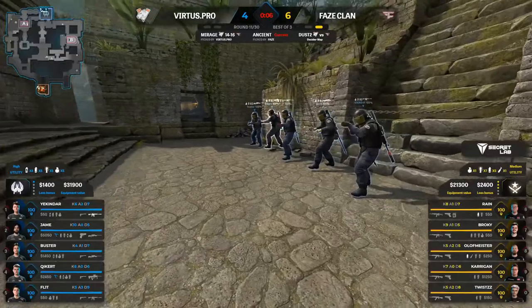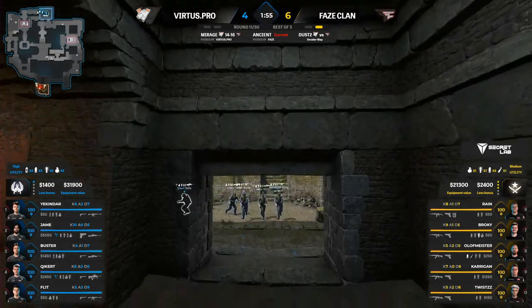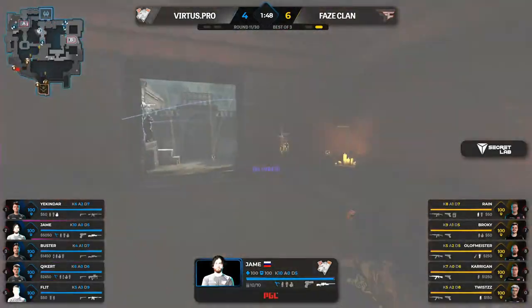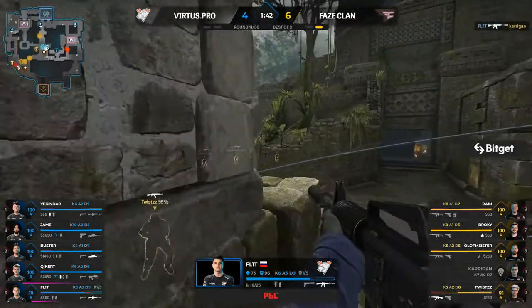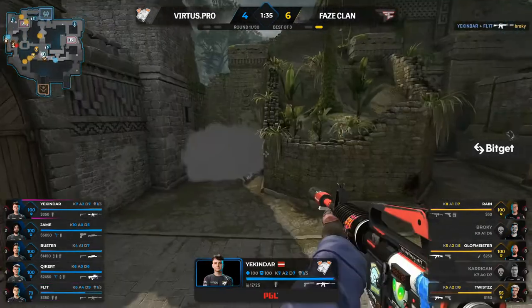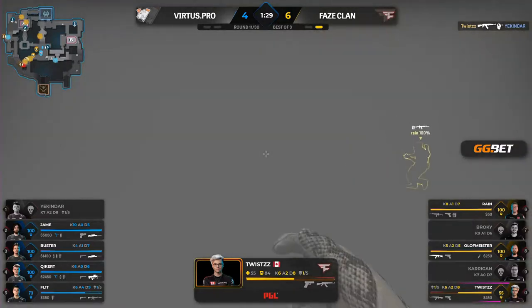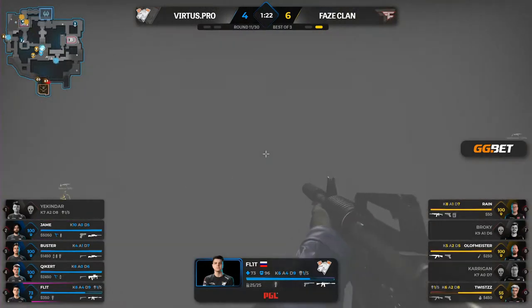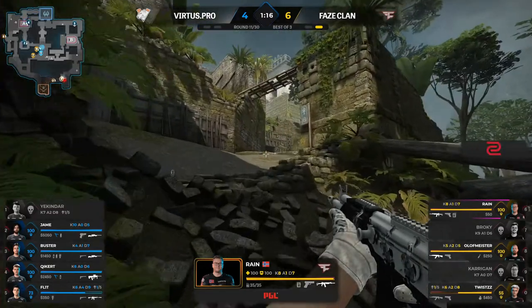Flit in the jungle position — so far so good. A huge flashbang, they both eat it but they're both alive, and your kinder will help out Flit. The cavalry arrives as that push from cat comes through. Twist has so many angles to cover, slinking away into the smoke. VP have a man advantage and control of mid. Somehow Flit is alive — a crazy flash. FaZe rotate through to the B site, leaving olofmeister deep towards A.